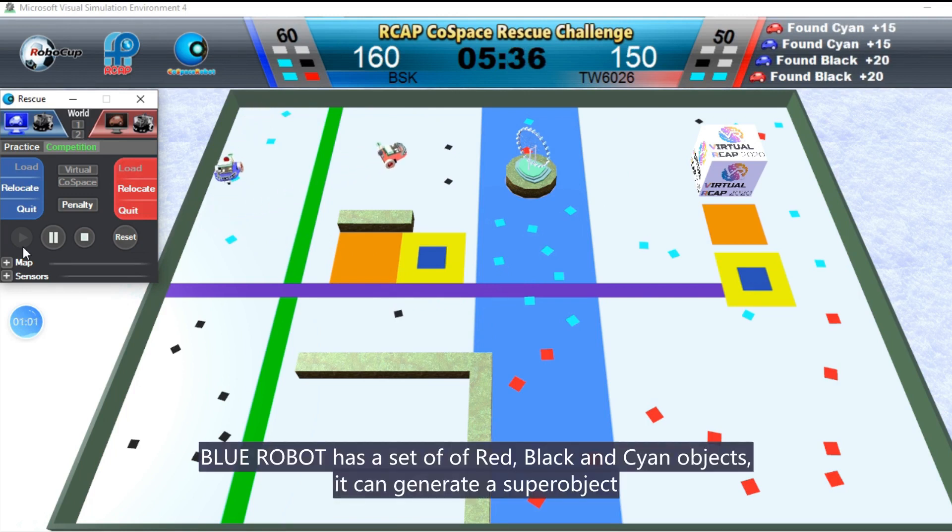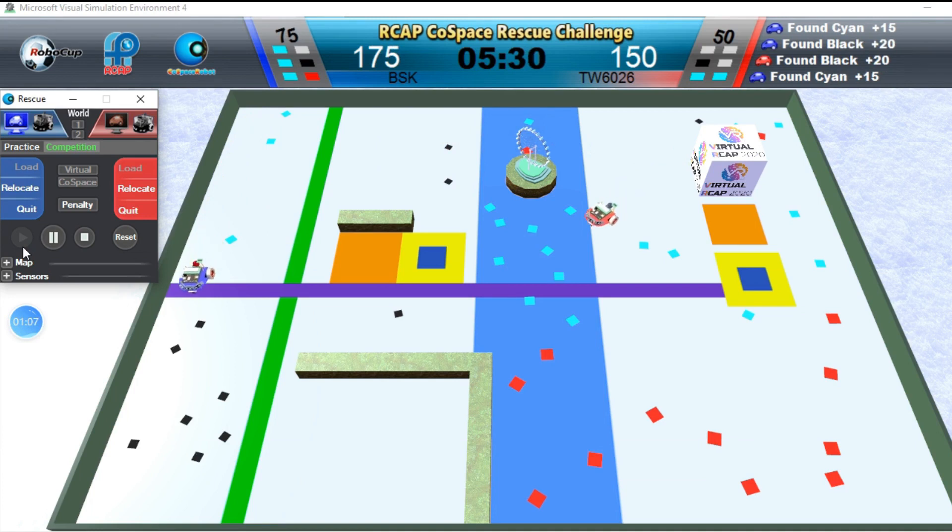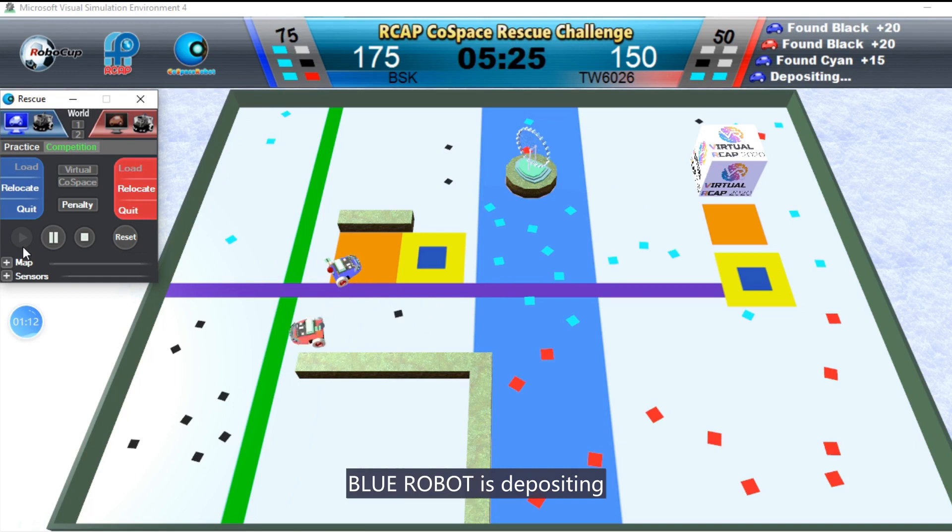BlueRobot has a set of red, black, and cyan objects. It can generate a super object. BlueRobot is depositing.